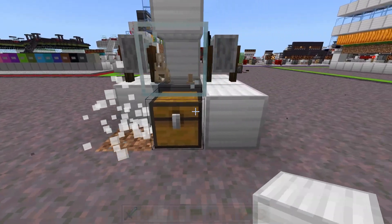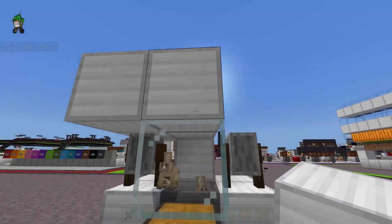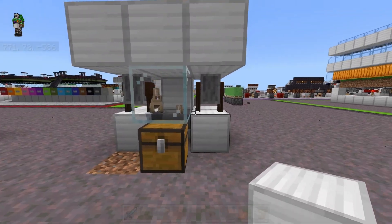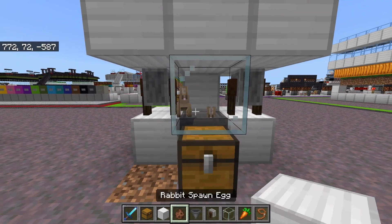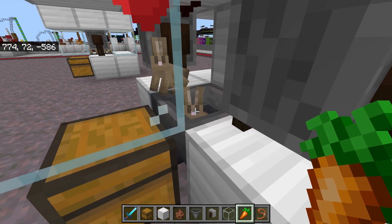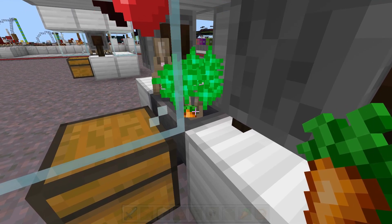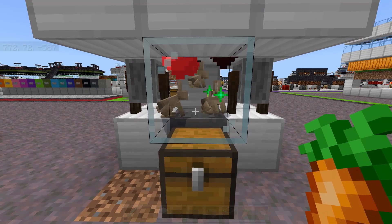Once you've got them trapped, break out these two blocks next to the chest. Then you can add more of a roof if you want to make it look a little better — and then we're done! Now we have a couple of cute little bunnies nesting inside a hopper. I really like how they kind of sink down into the hopper. Now we can feed them carrots through the cracks in between the grindstone and the glass, so that we can grow them and breed them up.